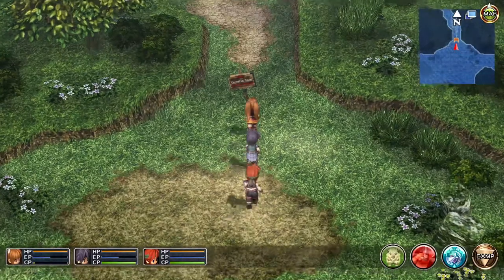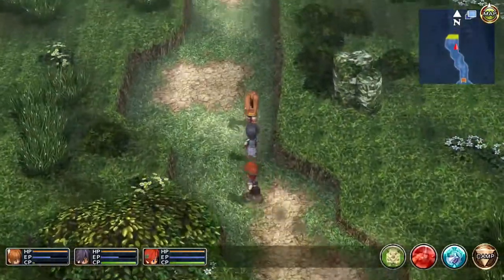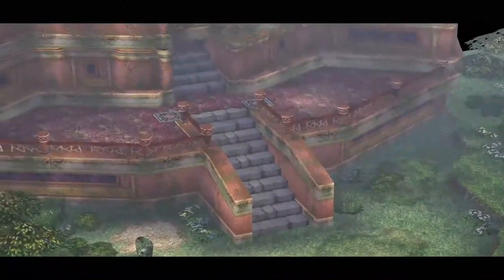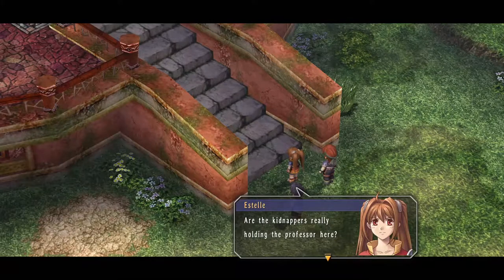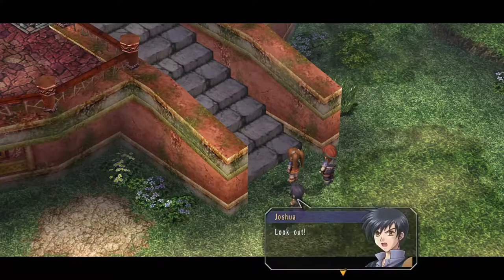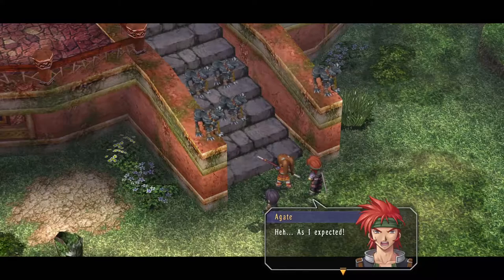Is it just me, or does it say Estelle on that sign? Well, with one L — it's like Estelle Fiosius or something. No, my last name is Bright. Anyway, the fourth and final tetracyclic tower — I forgot what they were called for a second. So this is the Carnelia Tower. Are the kidnappers really holding the professor here? Look at the big jumble of footprints. If you need a hiding place, this would probably be a good one. Look out! Oh no, monsters! As I expected.